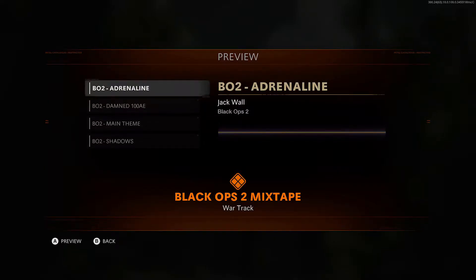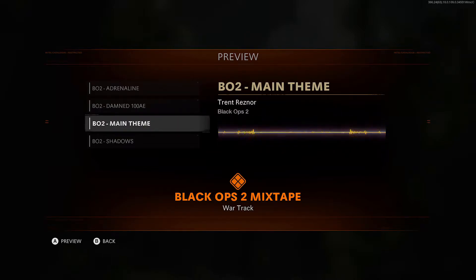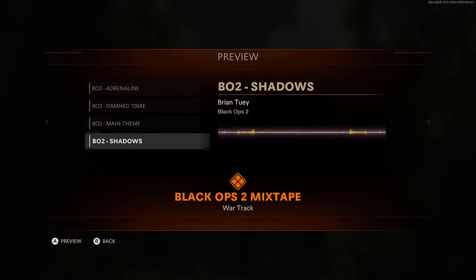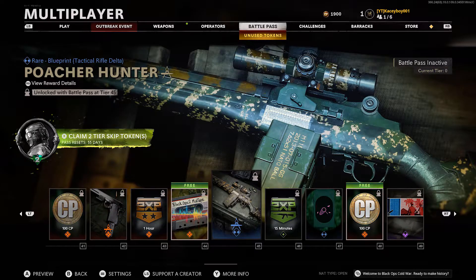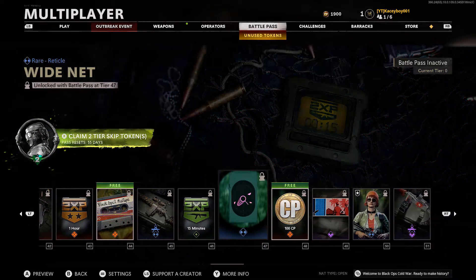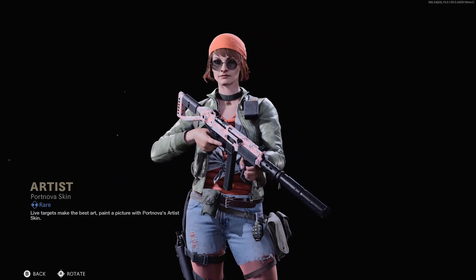We've got a Black Ops 2 Mixtape. I think this is the OG. I'm going to play each of these one time for you guys just so you know what it sounds like. This is the one I'm going to be rocking 100%. That's the Black Ops 2 War Track Mixtape section — that's pretty good. I like the Raider stock on that, I like the feather. And I really like what I think is a Rangefinder sticker on the side of the gun. A new reticle. I really like that calling card.